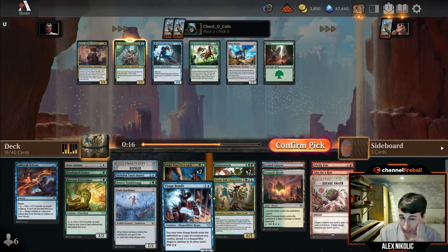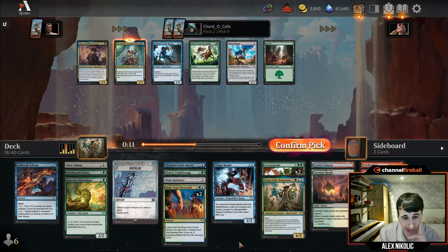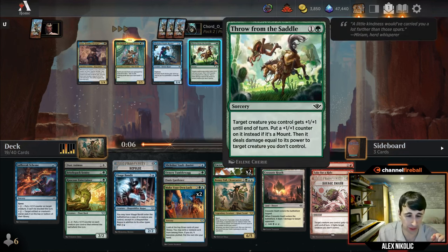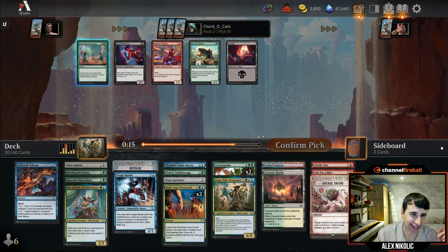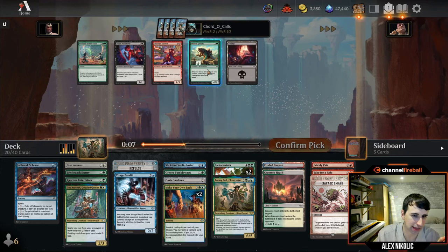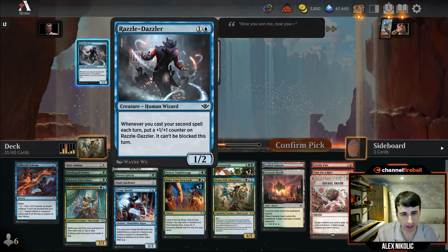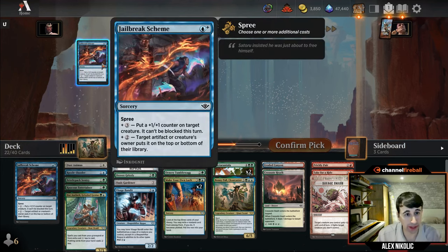One of the better wheels from this opening pack — take the Doclock again. Not a ton of plot stuff just yet; we picked up the Bandit and that's almost it. I'll take it over the removal spell because without enough cheap creatures, the punch spell gets a little worse. There's a Betrayal at the Vault and a Drover Grizzly — I think I'm into just taking a cheap card at this point. There's a Razzle Dazzler, which is fine for curve-filling. Another Jailbreak Scheme — I'll take that.